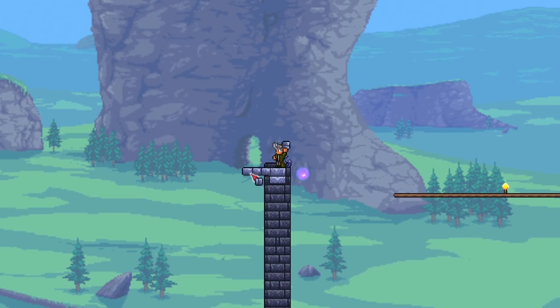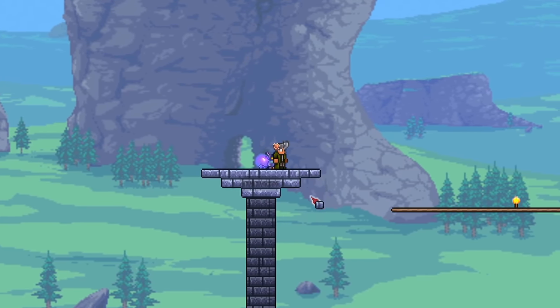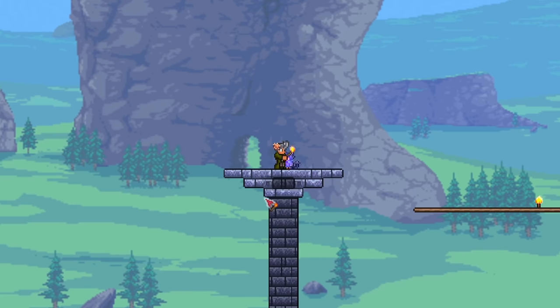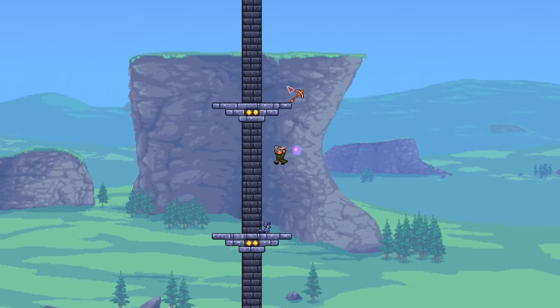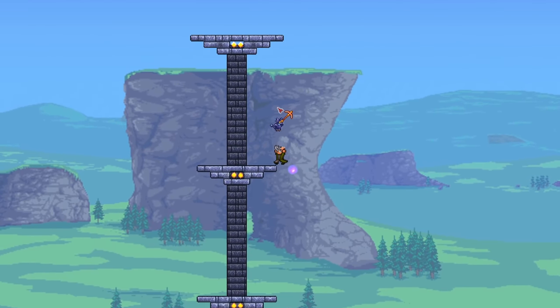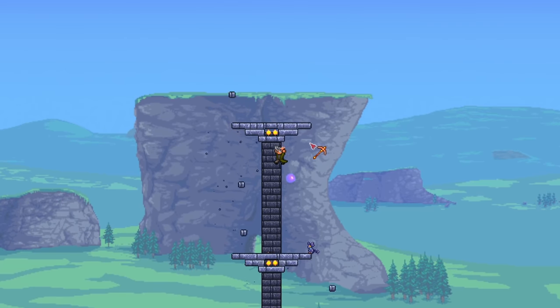Next, start building the little solid block areas. What I like to do is place four at the bottom, then extend each layer by two blocks on the side. Then remove the middle two blocks to place torches. Now just extend the walls upwards and repeat the process. I've done about four layers in total, which is sufficient — three is probably okay, but I think four is a good number.